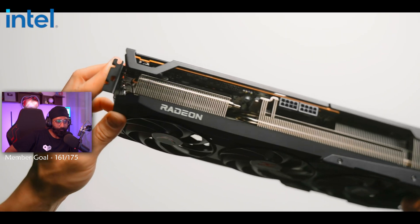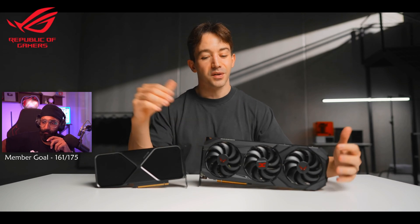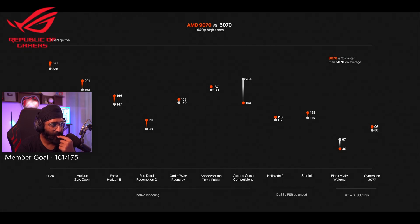Let's start with the 9070. At 1440p high to max settings, tested against the RTX 5070 — which is the better $550 GPU? It's pretty close, but in most games it's the new AMD 9070, with around a 5 to 10% uplift. There are a couple of standouts where the Nvidia card is way faster, like Assetto Corsa Competizione, which favors Nvidia massively. I double-checked these results, cleaned the drivers, even swapped to a different monitor, and kept getting the same result.